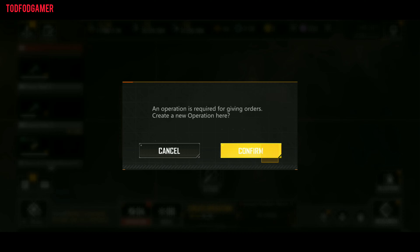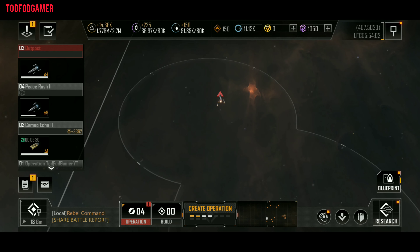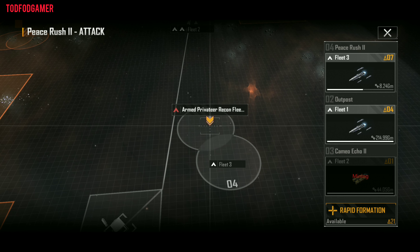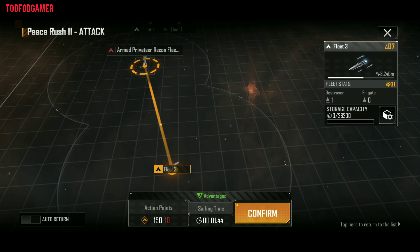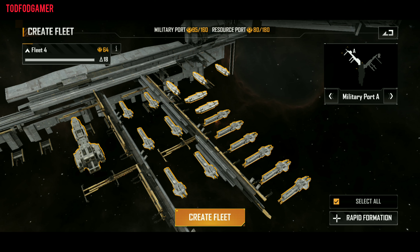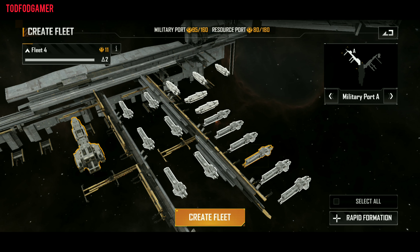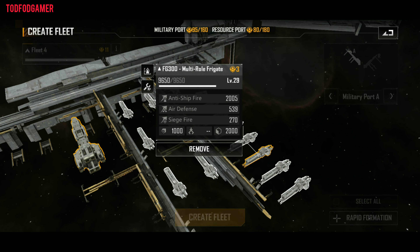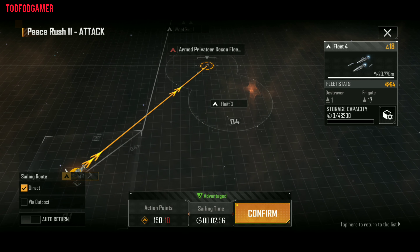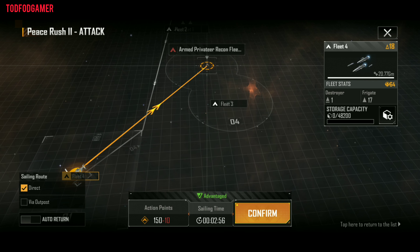It will ask you to create an operation — confirm it. After the operation is created, click on Rapid Formation, or if you have a fleet that is already created and not in use, you can also use that fleet. You can select all ships or select each ship as per your attack strategy. Double click on a ship to check out its specifications. After creating the fleet, it also shows you whether the fleet is at an advantage or disadvantage, so you can make changes accordingly.